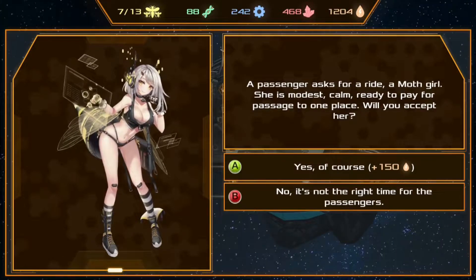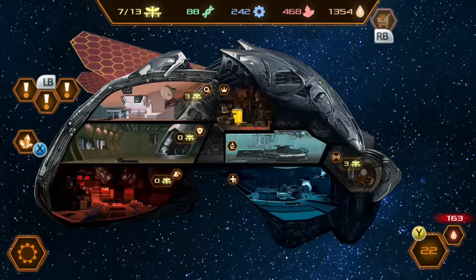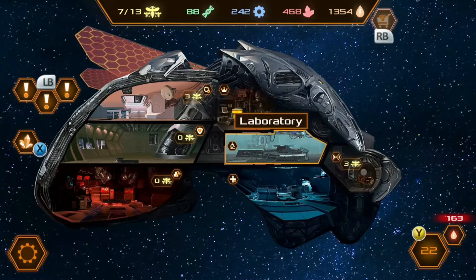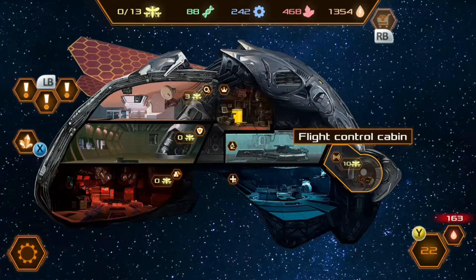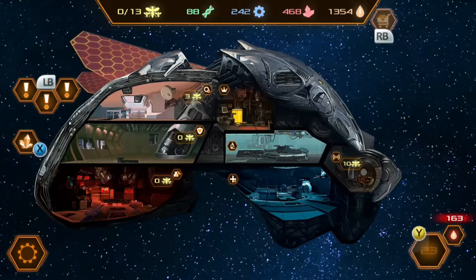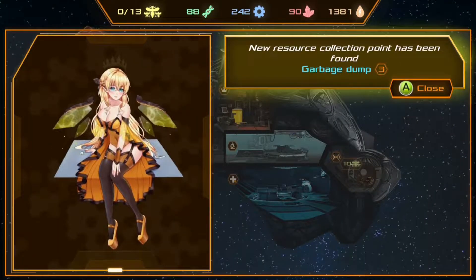Hey everybody, this is Dream and today we're going to be reviewing Cyber Hive. Cyber Hive is developed by Blazing Planet Studio and published by Samorosti. It is $8.99 on Xbox, this is a strategy game, and it's also an ID@Xbox game.